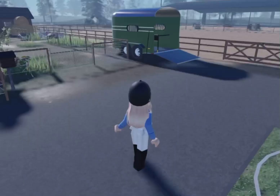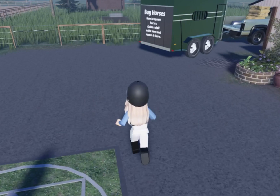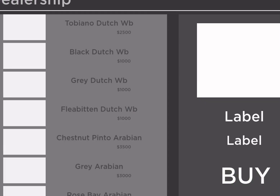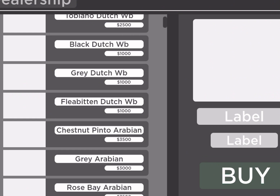You would load in outside the stables and you would see two trailers. This one is for role plays, and this one over here by the paddock is for buying your horses. It says how to spawn a horse, claim a stall in the barn and spawn it there. First you want to buy a horse, so click interact and scroll down till you find a horse that you like.